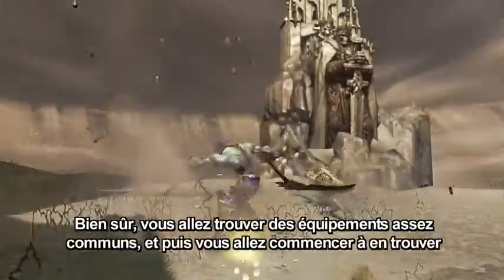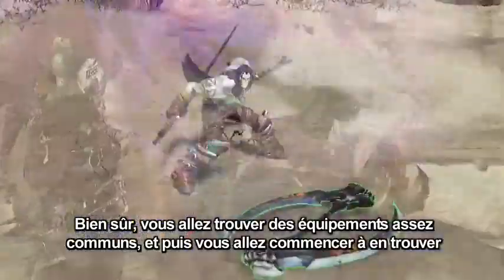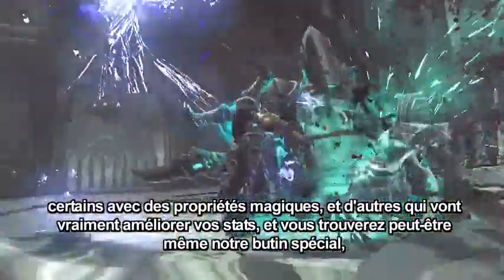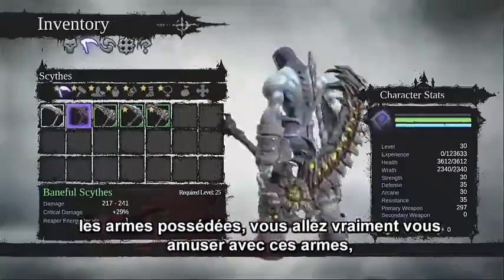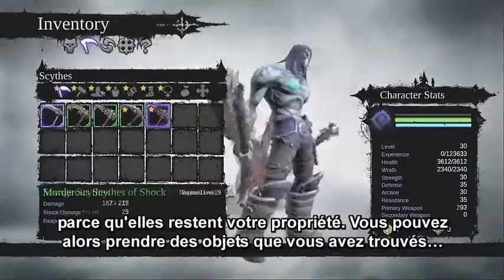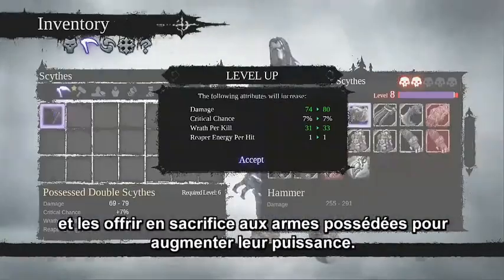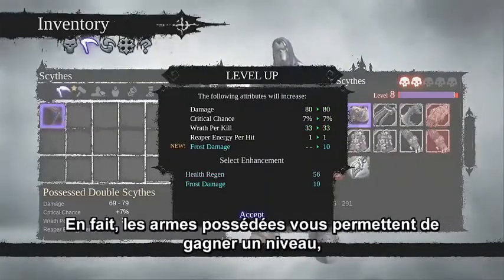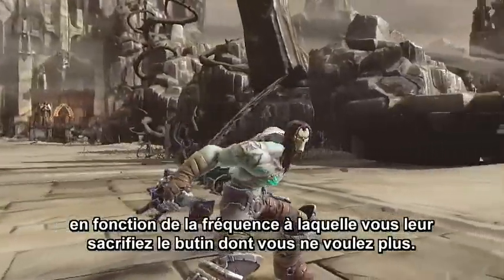You're going to find common stuff, then start to find some with magical properties, then some that are really loaded up with stats. And eventually our top-tier loot is called Possessed Weapons. Those are going to be a lot of fun because they stay with you — you're actually able to take items you found and feed those items into the Possessed Weapon to increase their power. Essentially the Possessed Weapons level up with you based on how often you feed them with loot you don't want anymore.